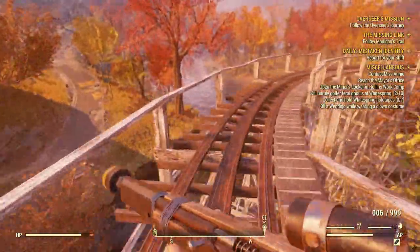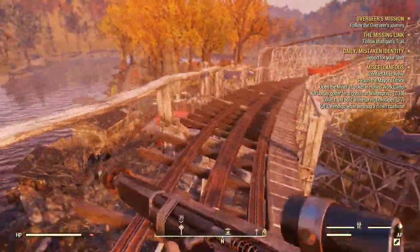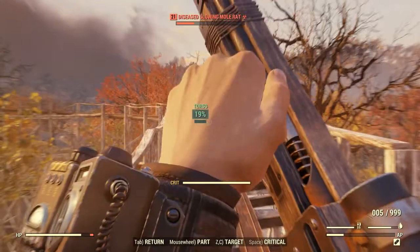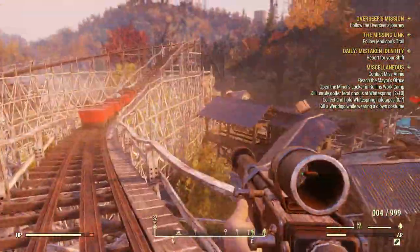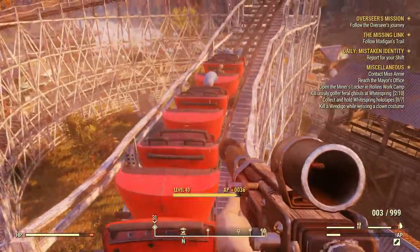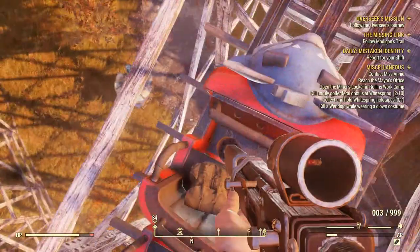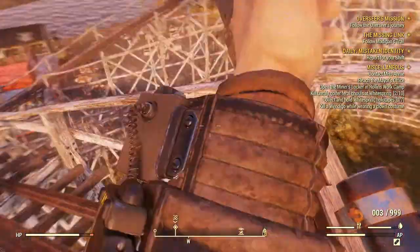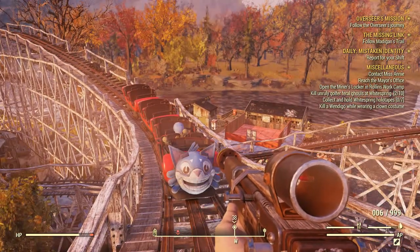From here you just follow the track down and around until you get to the other set of cars. If you go to the east side of the bridge first, you'll find the key for that on the actual walkway — I'll show you that as well. It actually explains in the terminal entries why you're here and why the key is here. These bodies are what you're going for — this bag right here has the Westbridge key, and that's what you want.